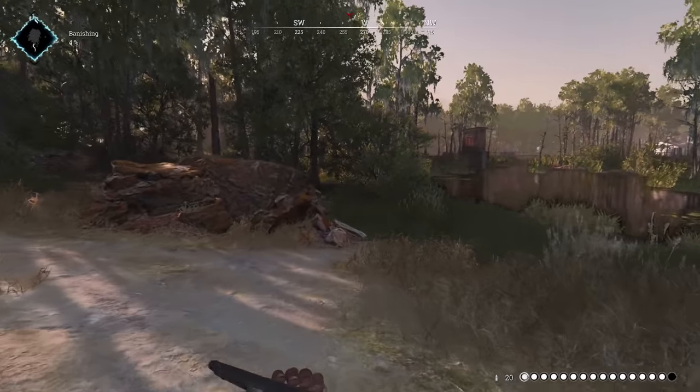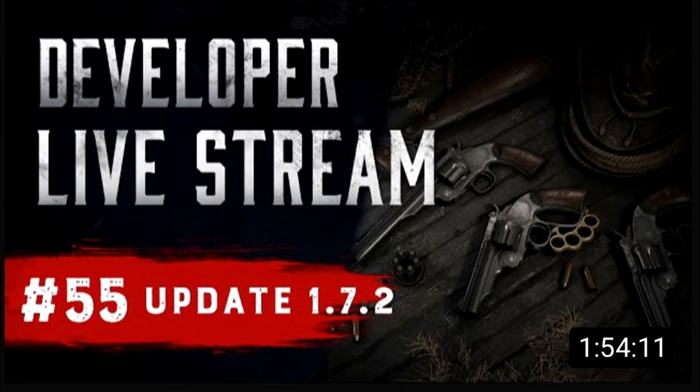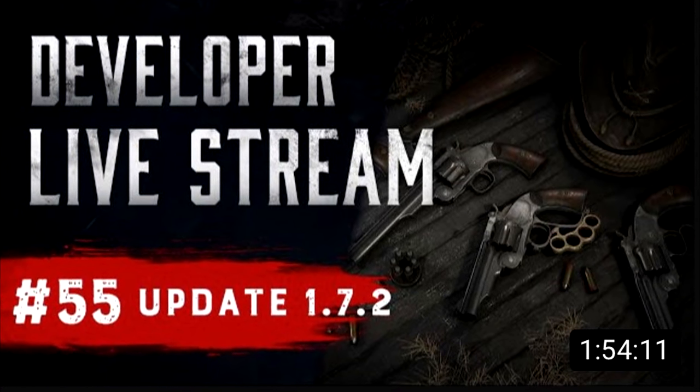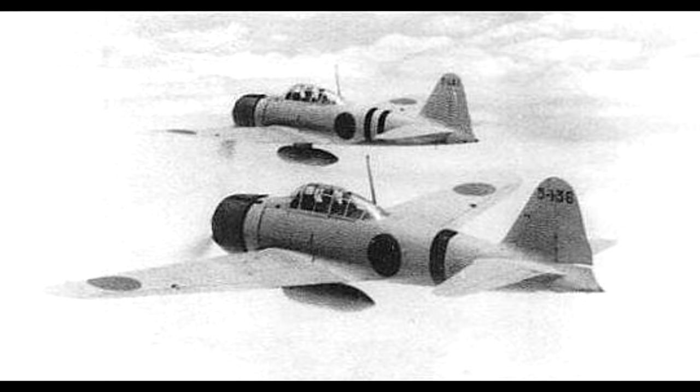Unlike its aviation counterpart, the Spitfire might have a brawler variant in the future, which you can see on the 1.7.2 dev stream thumbnail on their YouTube channel. As far as I'm aware, only the Japanese Zero was fitted with brass knuckles. Why else would they crash like that?